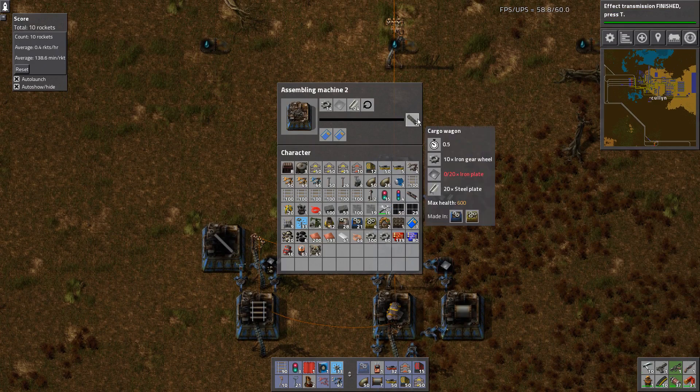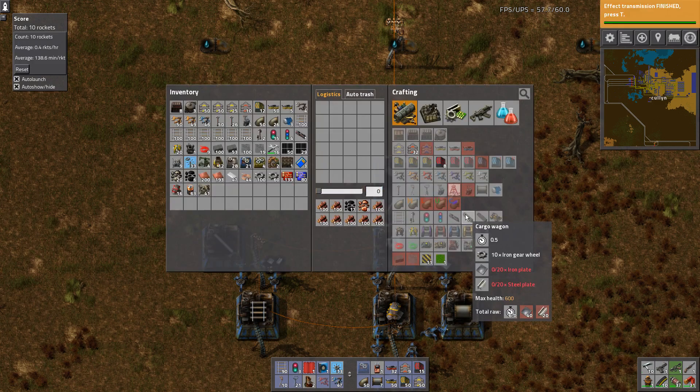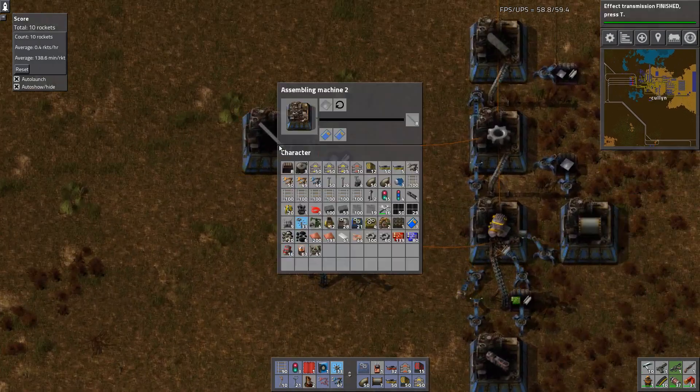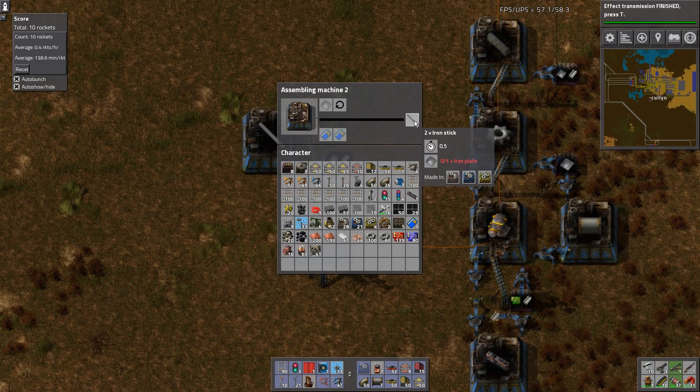Carriages take a fair bit of steel — 20 steel is worth 100 iron plate. You need another 20 steel, so that's 120 iron plate, plus 10 gear wheels which is another 20 iron plate. So you're looking at 140 iron plate to build one carriage.